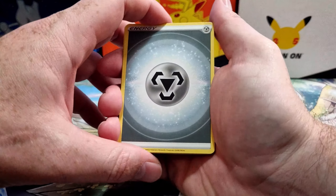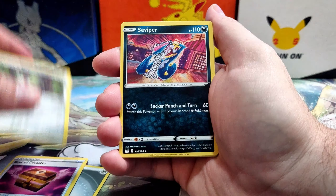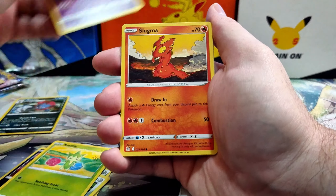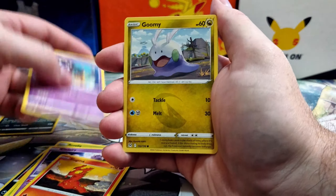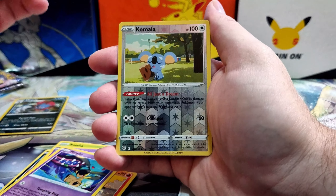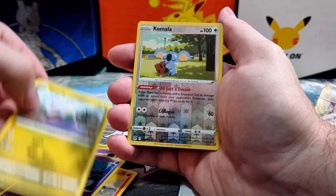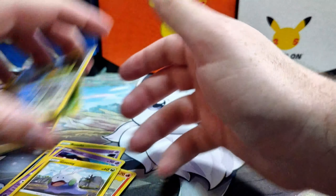A bit damaged on the sides which kind of sucks. We've got Steel Energy, Box of Disaster, Stunfisk, Seviper, Roselia, Clefairy, Slugma, Mawile, Gourgeist as our reverse holo — and our rare is a Trevenant.